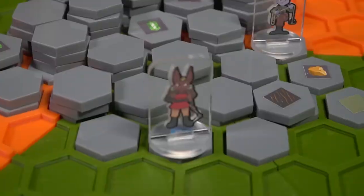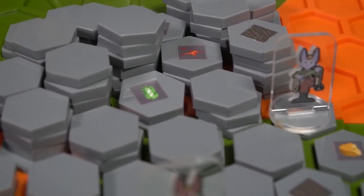Hey guys and welcome back to another Unfiltered Gamer board game review. Today's game up on the tabletop is called Undermine by Ken Sol Studios. This is a two to six player game that takes roughly about 25 to 45 minutes, and this is a game about mining.